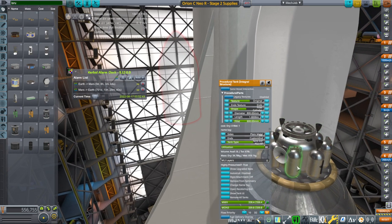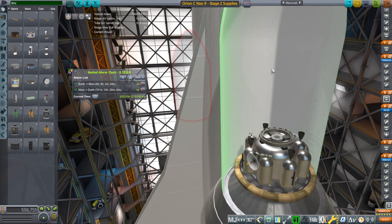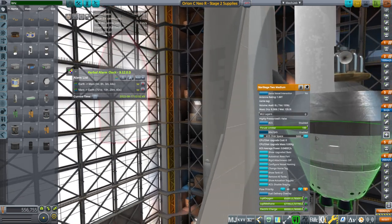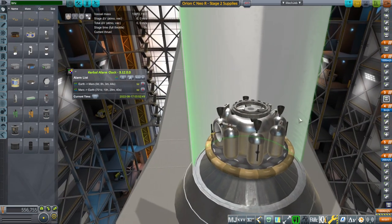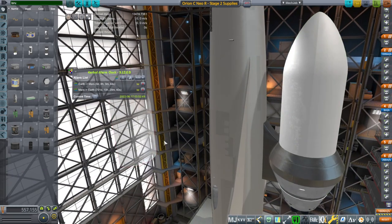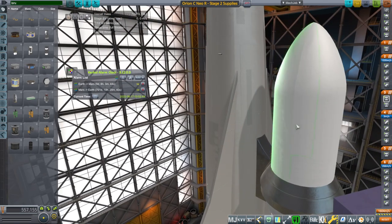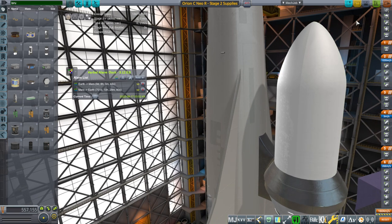These are high-pressure tanks. I'm tempted to make one a non-high-pressure tank just to save mass, but we'll leave it. We've gone with hypergolic fuels because we're not sure about the boil-off situation yet. I was actually thinking of just sending Star Stage 2 itself because it's got a heat shield, but then it's not reusable — we could send it and have it capture at Mars, but then mostly it'll be an empty tank and useless. Anyway, we've got comms and power and we'll see how it goes.